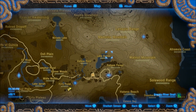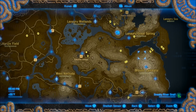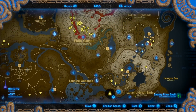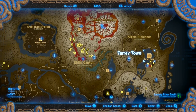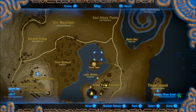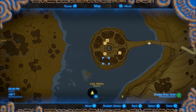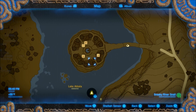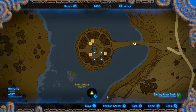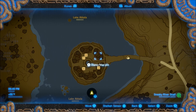The From the Ground Up quest allows you to build a town called Tarrey Town. Tarrey Town is located in the northeast section of the map on a little island in the Akkala region. Doing that quest will slowly build your town from having no inhabitants to having a general store and more.